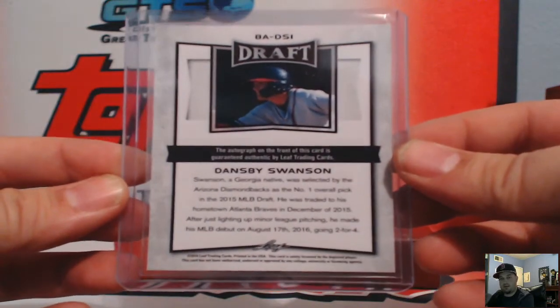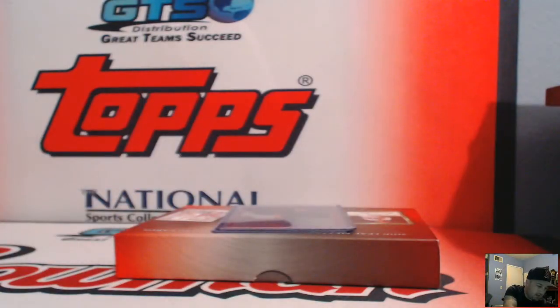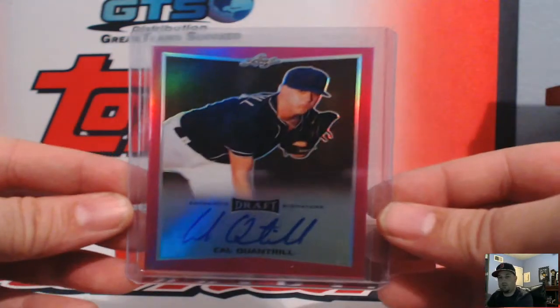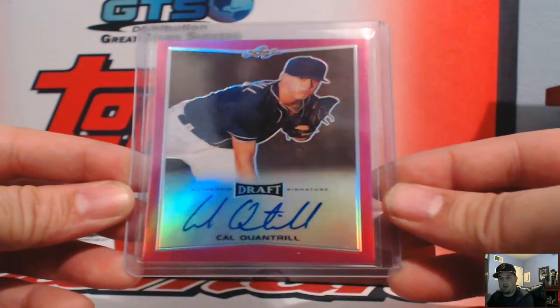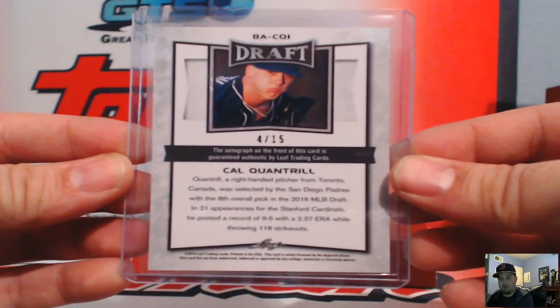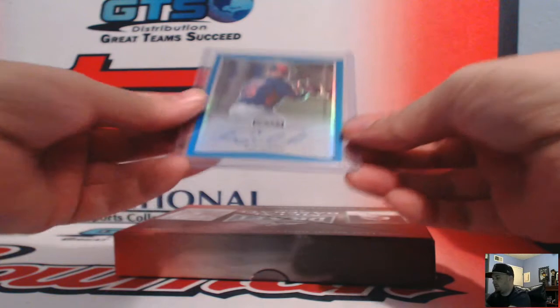Followed up by Dansby Swanson — Atlanta Braves! Dansby was drafted by the D-backs number one overall and traded to the Braves. Braves belong to Taka. Then a pinky Cow Quantro for the Padres — number four of 15 for the Padres, that's Jason H.